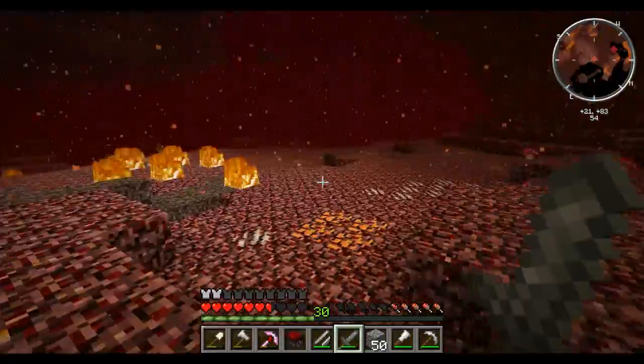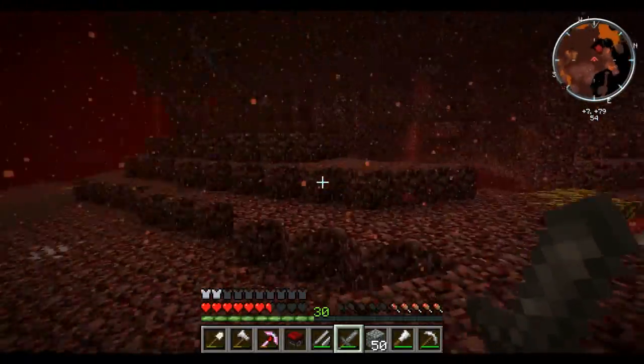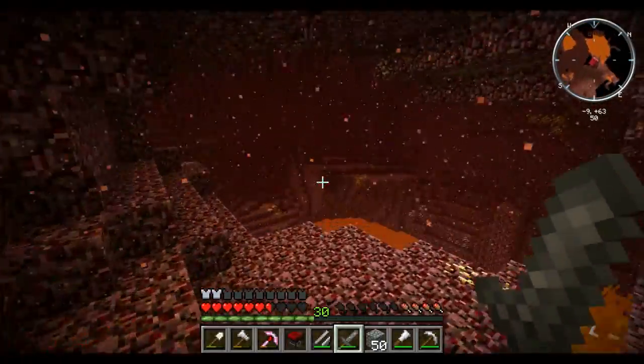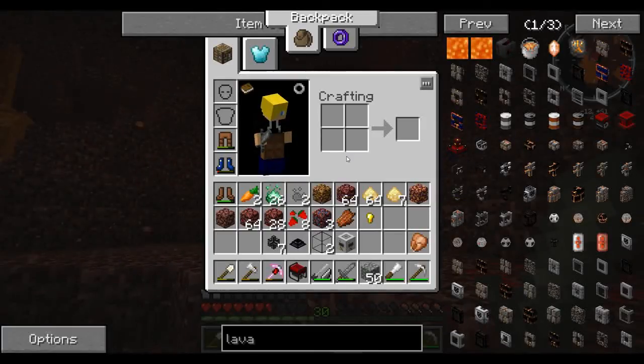What the fuck was that? Was that the soul sand? That was freaky as shit. What's down here - is there anything actually down here? I'm hoping this is all lava. This would be a great place to put a pump, so I'm going to set that up real quick. At least pigmen shouldn't attack me because I don't see any, although there are some wisps around - that's going to be pretty dangerous, especially since I'm over some lava.